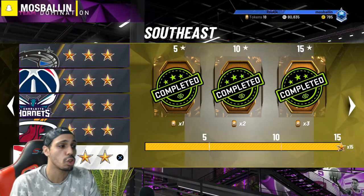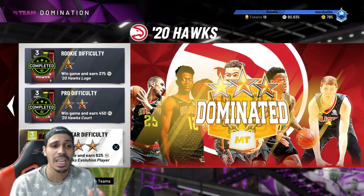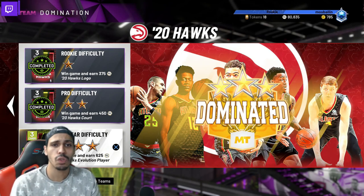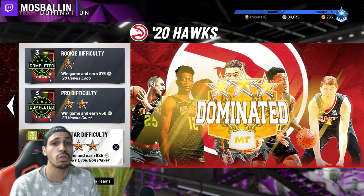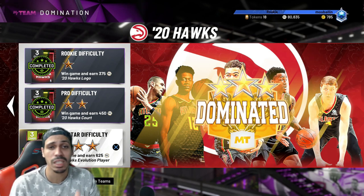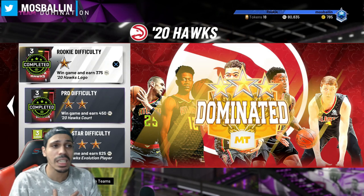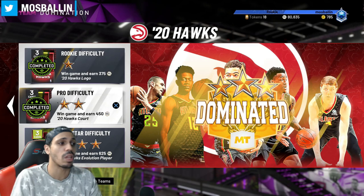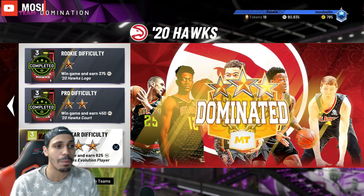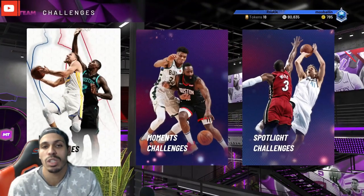One option is to go into a domination game. If you're still on regular domination, you can play on All-Star difficulty and Darius will hit threes. You need to use him a certain amount of games and score 500 points anyway, so no rush — two to three threes a game is fine. If you're really in a rush, go rookie or pro difficulty. Personally, I don't like wasting time on games I don't need to play.